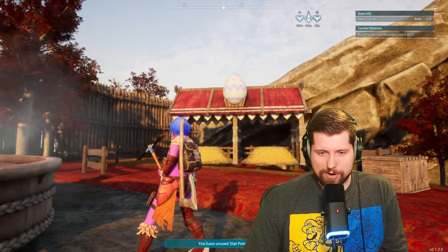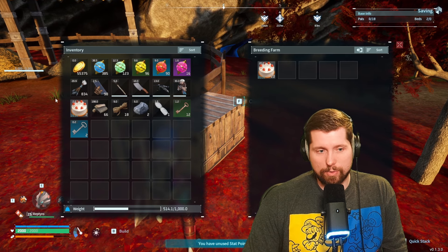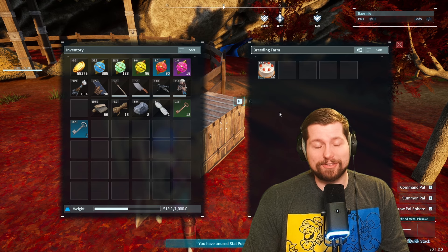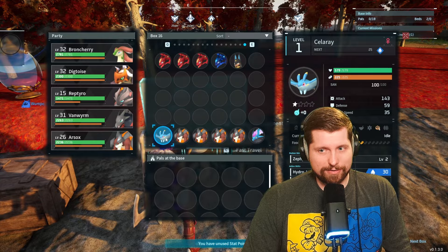With our cakes in hand and our love nest made, we're going to drop off these cakes in this little box. Don't worry — once the cakes go in they do not spoil. They'll just sit there forever. It'd be the worst day if they started spoiling and you lost all these expensive cakes.